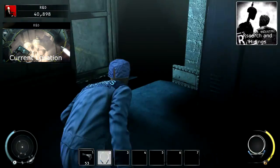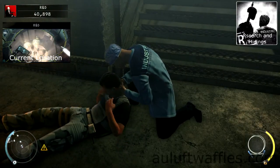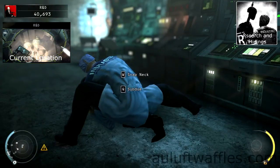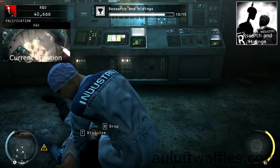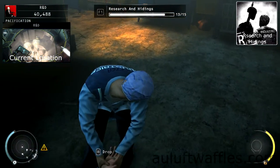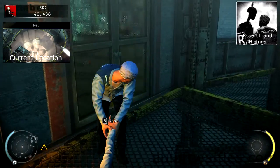Go back up to the conference room and down the stairs at the back. Take out the guard at the bottom of the stairs and leave the body on the ground. Go into the room and subdue the researcher there, but only if he is looking at the console. If he is standing near the desk, wait for him to be near the console. Drag the body all the way up to the conference room and into the test chamber.